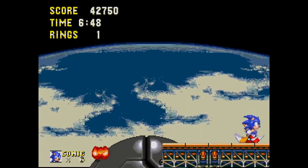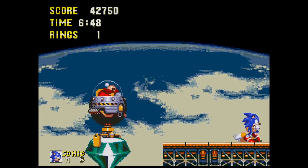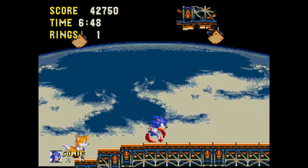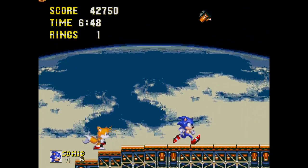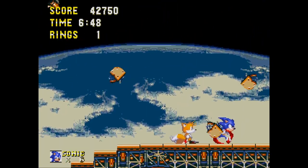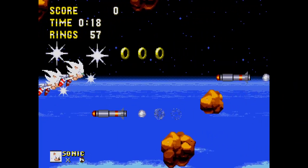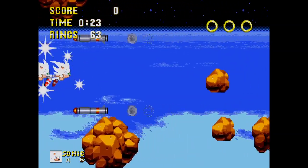After the robot is destroyed, you still have to chase Robotnik, who is trying to escape with the Master Emerald as the platform starts collapsing. This part is nerve-wracking — it is possible to hit Robotnik and bounce back into oblivion if you're not positioned right. There's nothing more frustrating than having to go back to the beginning of the whole fight because you messed up here.